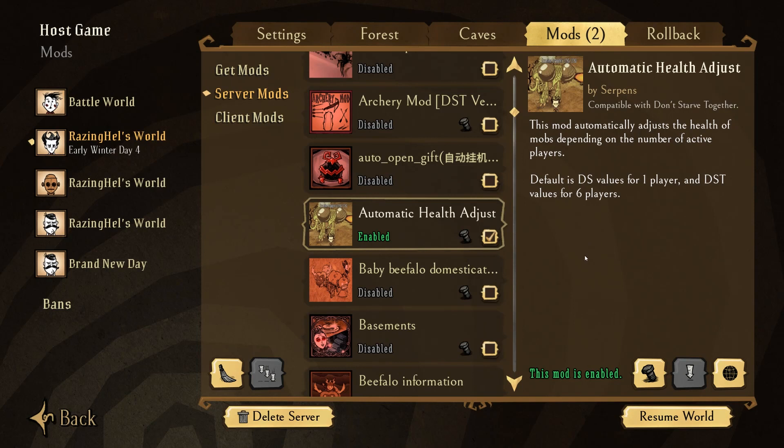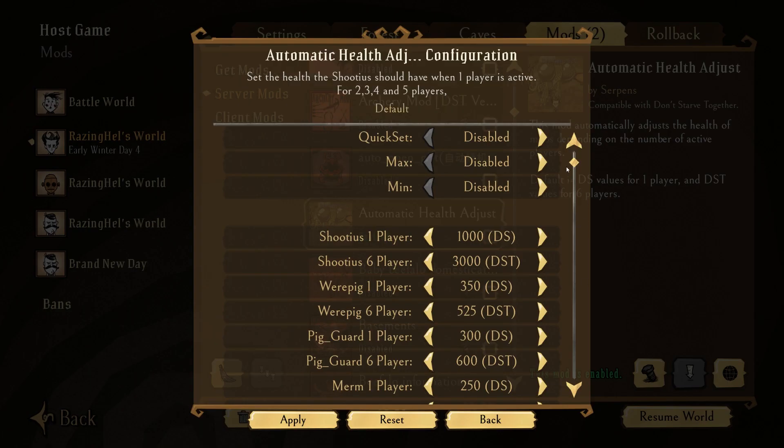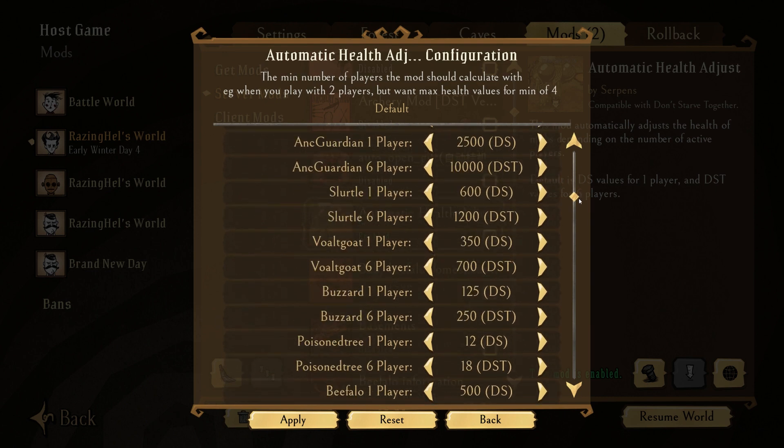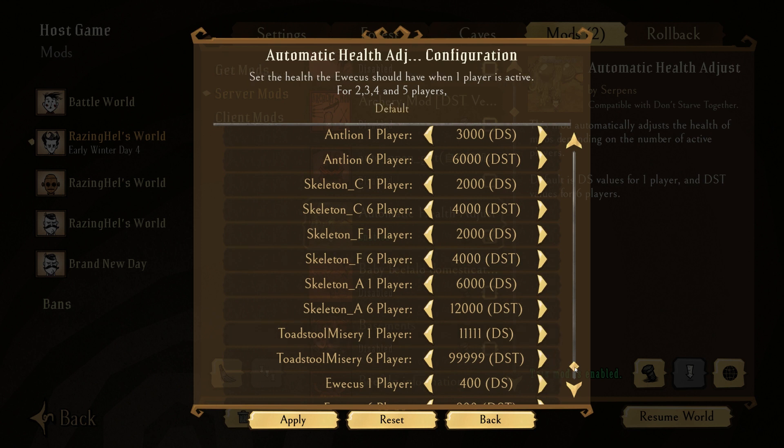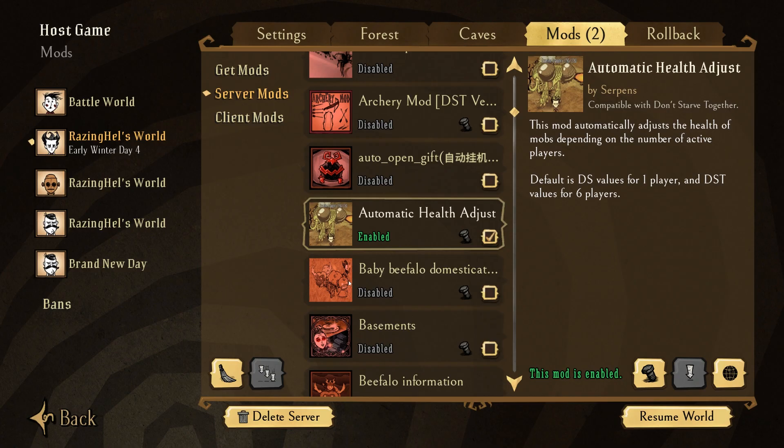The last mod we are going to be looking at today is called Automatic Health Adjust by Serpens. This mod automatically adjusts the health of mobs depending upon the number of active players on the server. Default is DS values for one player and DST values for six players. You can configure the mod — there are quite a few different configurations available for pretty much every mob available in the game. It seems pretty extensive, so we're going to jump quickly into a scenario and I'm going to briefly demonstrate it using the epic boss health bar, so you will be able to see firsthand the reduction in health on these bosses.